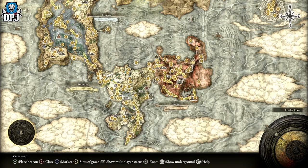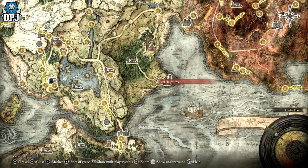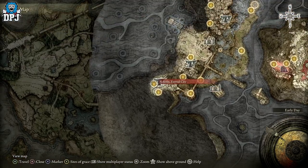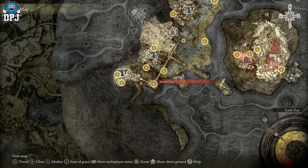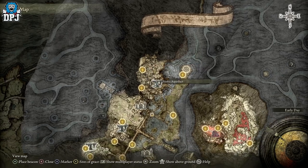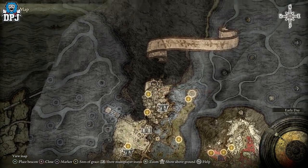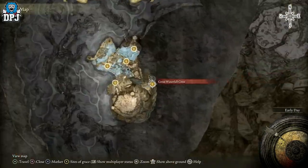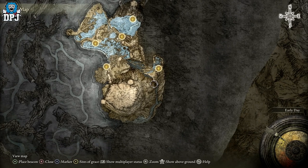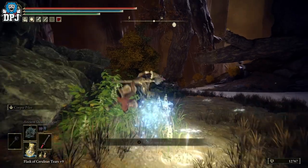To do this, you need to defeat Radahn. Once you do that, you can come across to this grace point here — Agheel Lake North. Make your way on the ground, you'll end up here, and you have to fight your way around. You'll have to defeat the Mimic Tear boss, who's quite easy. Then I believe you have to fight the twin gargoyles. Once you take them out, there's a coffin at the back of the room — you can fast travel then to right here.